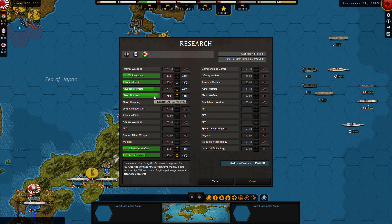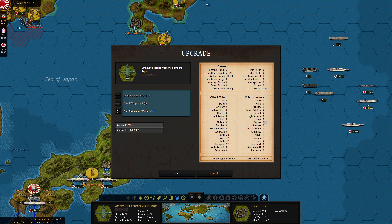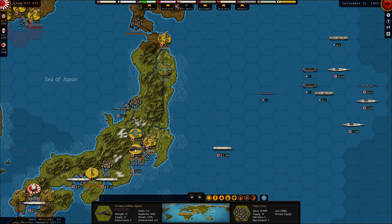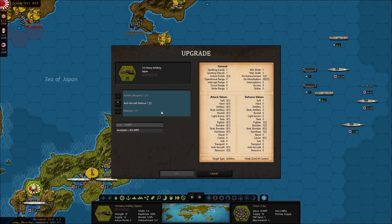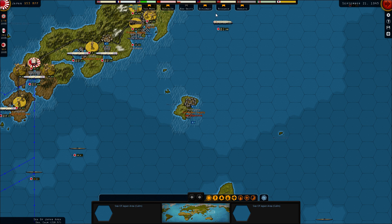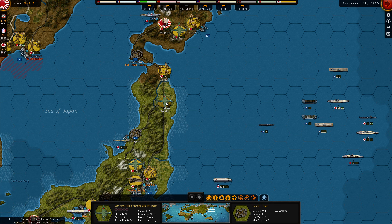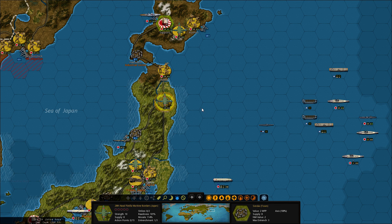Advanced sub is at level five. Bombers are so close to being done — this will be done soon. So everything is nearly good. But then we could get this anti-submarine warfare. Let's look at that research again — anti-submarine warfare. You cannot get over three on these naval flotilla maritime bombers.